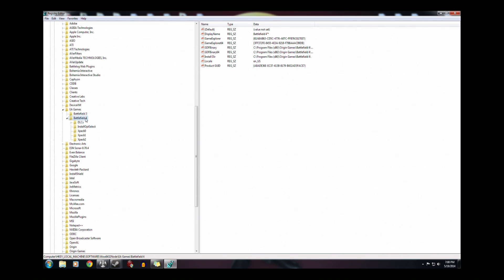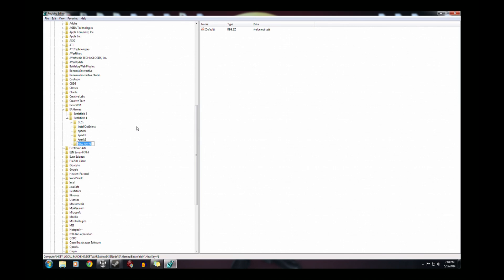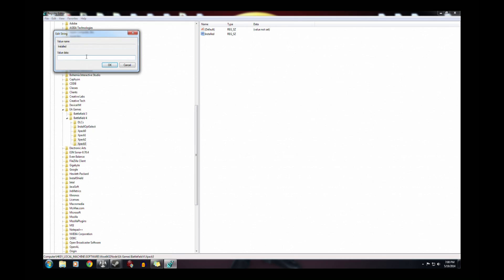Right-click on the Battlefield 4 folder and select New Key. Name it XPAC3 with a capital X. Then right-click that new key, go to New String Value, and call it Installed with a capital I.